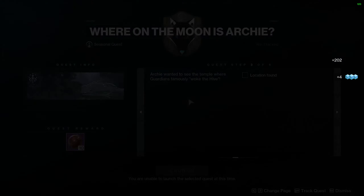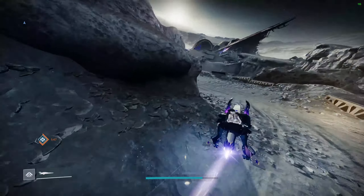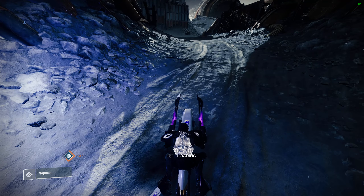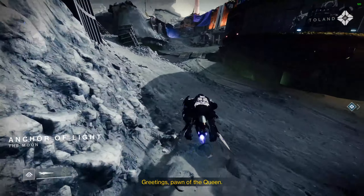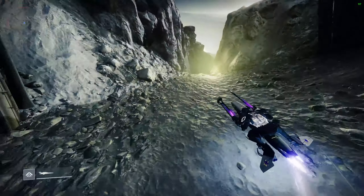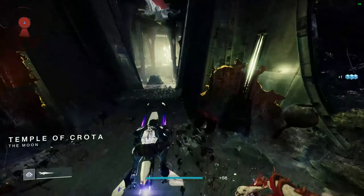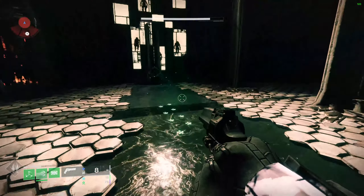Get that. Here's the map - map is right there. Then we're gonna head over to Anchor of Lights towards Crota's Temple, which is here. Inside the temple, inside the temple, we're gonna go all the way to the back here. We have this one here.